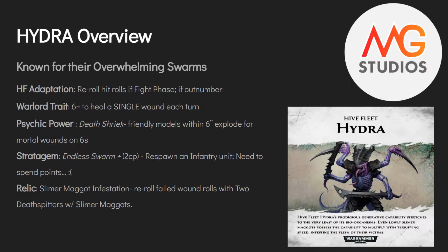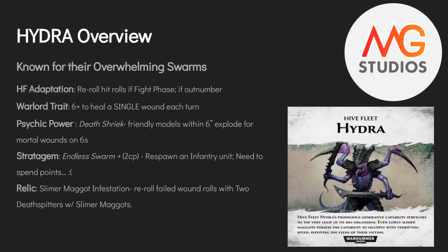The psychic power, Death Shriek, makes friendly models explode on sixes. You get a bunch of Termagants against some really choppy enemy units, cast the psychic power, and now they're all exploding on sixes. Right now in the meta, Bladeguard Veterans and Dark Angels Deathwing Terminators with great invulnerable saves will chop through 30 Gaunts pretty quick. You might be able to kill a terminator or two for the cost of a psychic power.